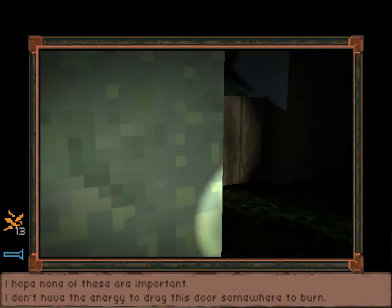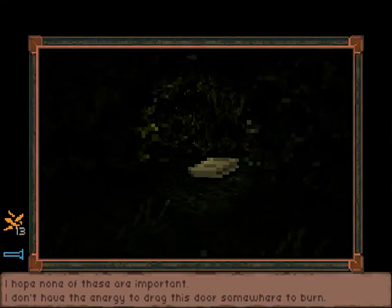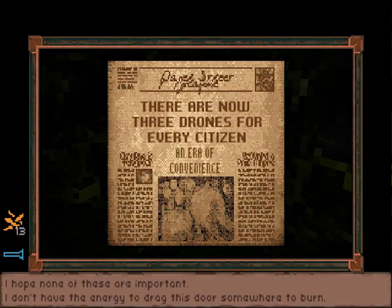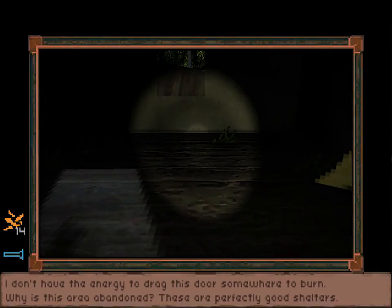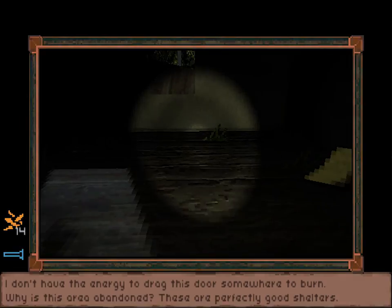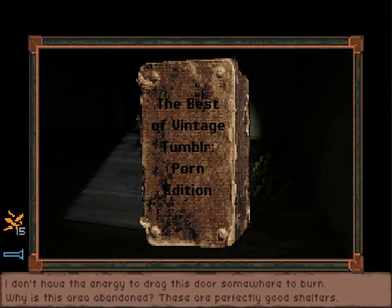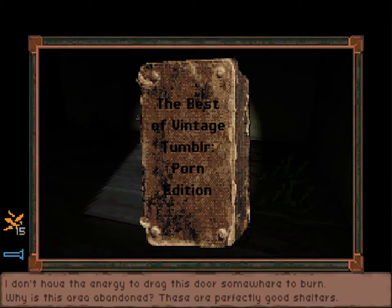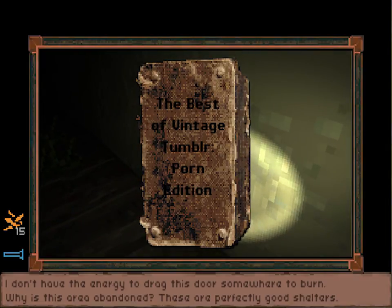Alright, there's a key behind there — I think I gotta go around here. 'There are now three drones for every citizen — an era of convenience.' Why is this area abandoned? These are perfectly good shelters. 'Meg, remember when this used to be a suburb? How long ago was that? I don't even remember anymore.' 'The best of vintage Tumblr porn... the best of vintage Tumblr — porn edition.'